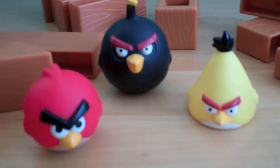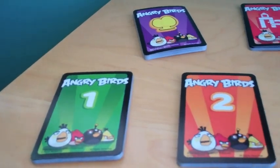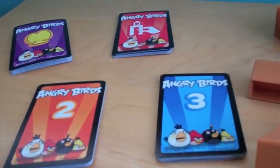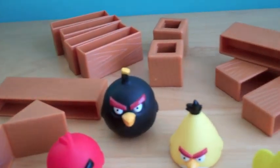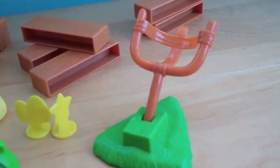Toymaker Mattel has decided that the time has come to finally bring Angry Birds to life. Angry Birds Knock on Wood is a tabletop version of the electronic game. It contains playing cards, building blocks, little plastic piggies and birds, and a toy catapult.